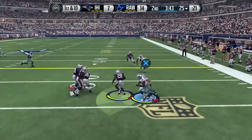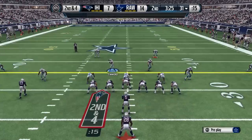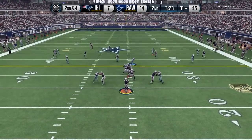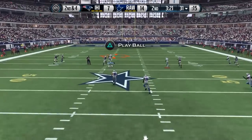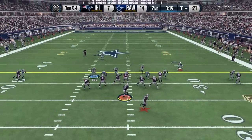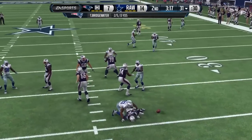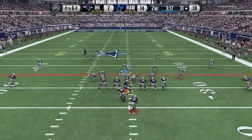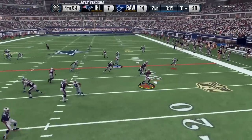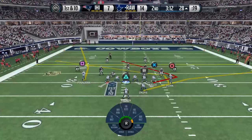My opponent goes back to the screen pass — nice little juke from him, very close to losing yardage on that one. Gotta give him credit, he made a nice user play. He goes back to the deep ball again but same exact result — Glover Quinn swatting that one down. Big play brings up third and four, and we take him down again. We're in another fourth down situation, my opponent throws a screen pass and we stop it — taking over on downs again.